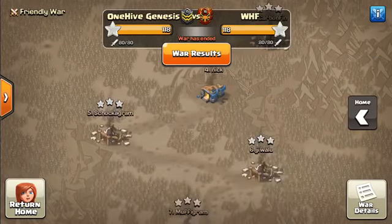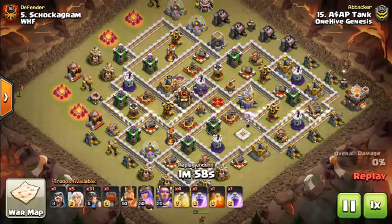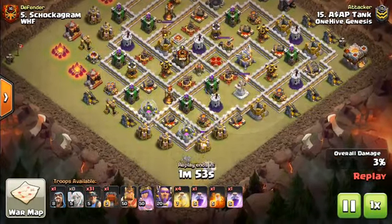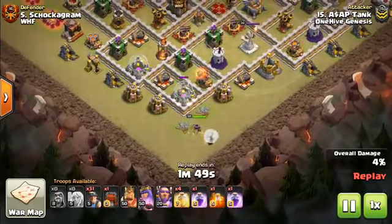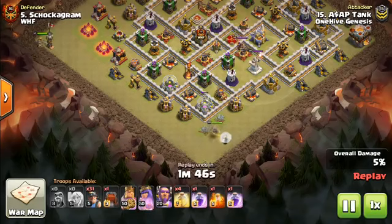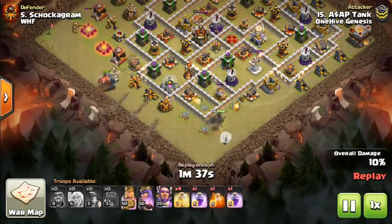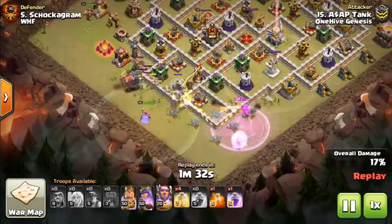Moving on to Town Hall 11 examples — it's pretty similar. Queen Walks are nice because Town Hall 11 and 12 bases tend to be a little more spread out, since compactness gives the Warden ability too much value. This layout allows for Queen Walks along the side of the base without spending much, and you can get great value from them, which is why you see Queen Walks paired with miners especially at Town Hall 11 and 12.